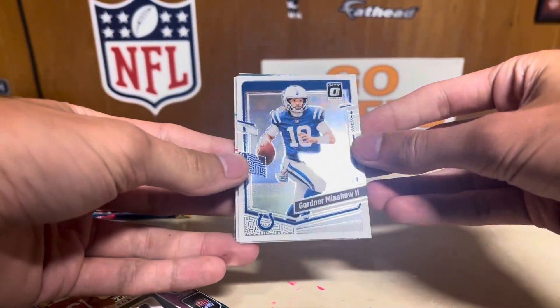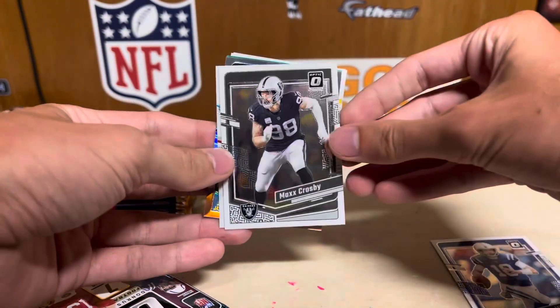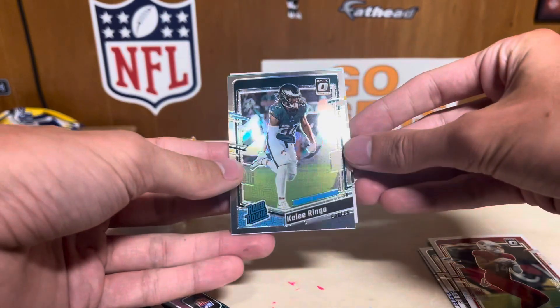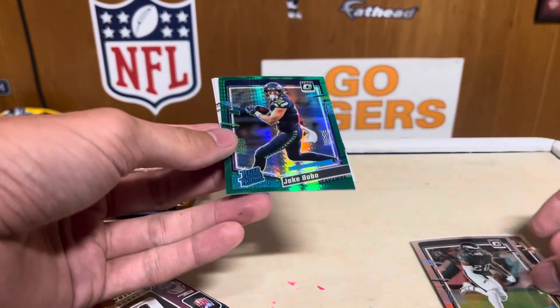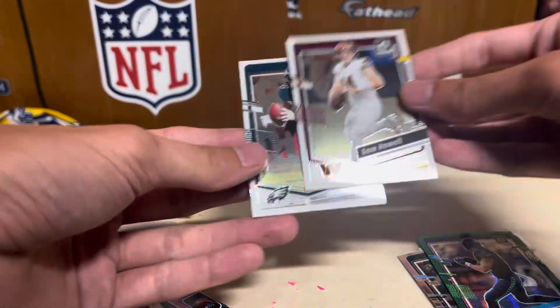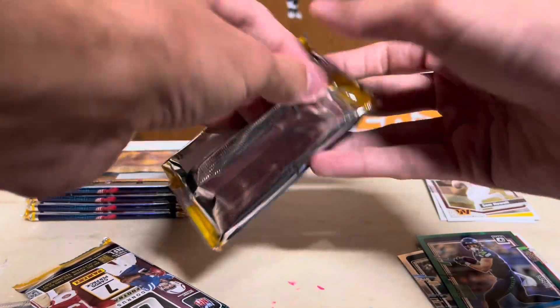Got Gardner Minshew, Max Crosby, Michael Wilson. The silver green is gonna be Keely Ringo. Green is gonna be Jake Bobo, Sam Howell, and DeVante Smith.